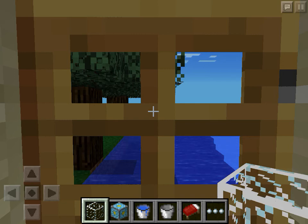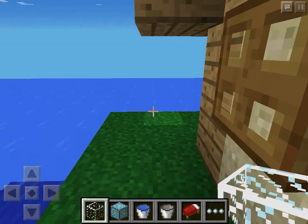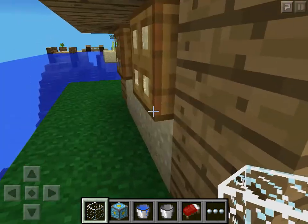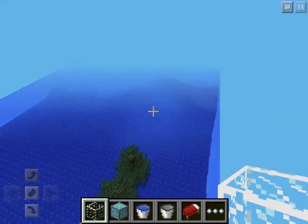Welcome back everybody to another episode of Minecraft Pocket Edition. Today I thought I'd start this episode off by going into the creative world and show you the design that I'm planning to do for the water wheel. Now this is my creative world and you'll be surprised at how many things I've actually done in here.